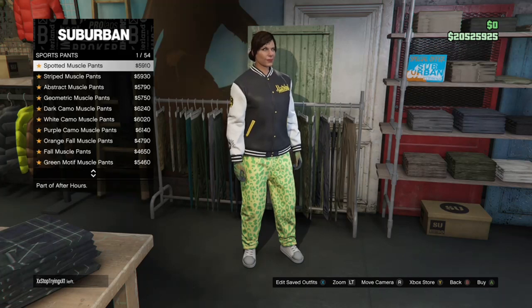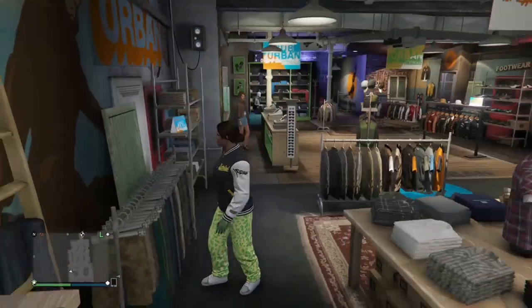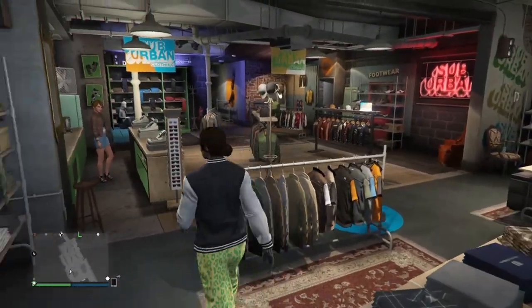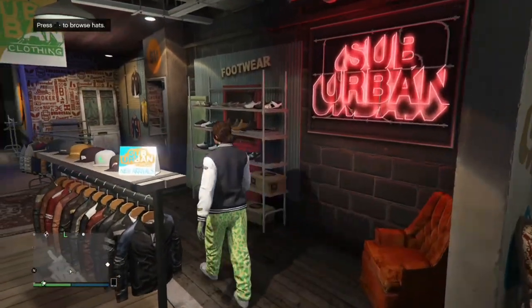Once you have the Spotted Muscle Pants, make your way over to Shoes, go to Boots, and purchase the Hot Pink Cowboy Boots.